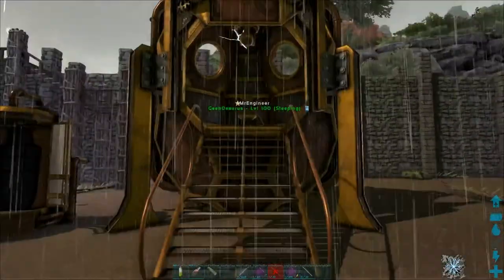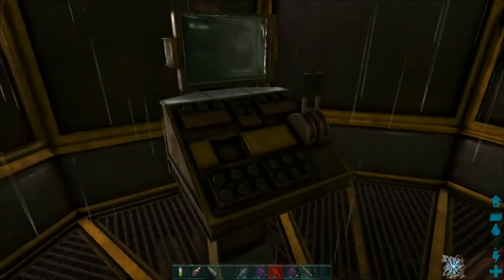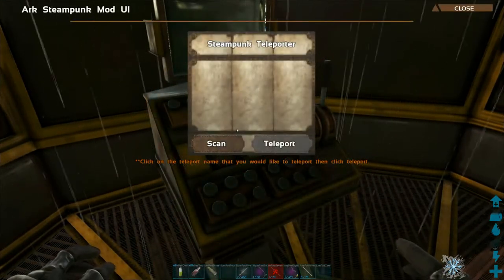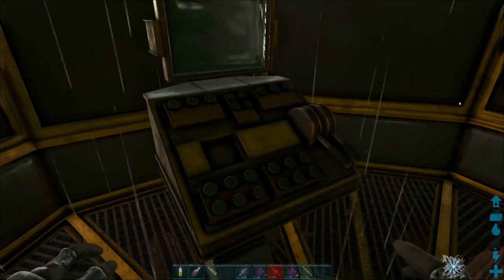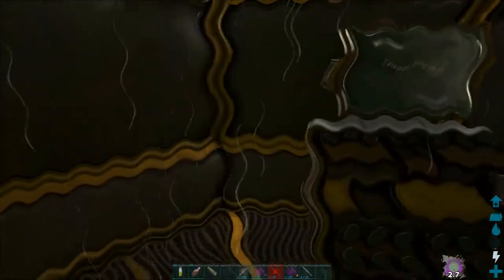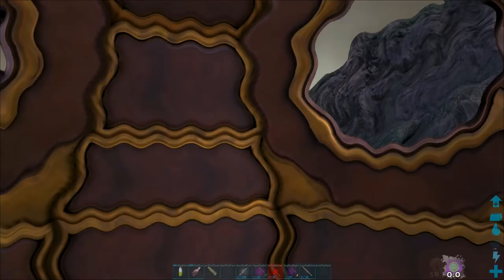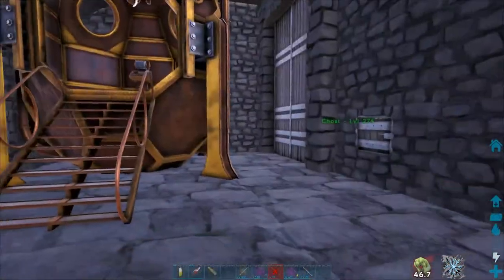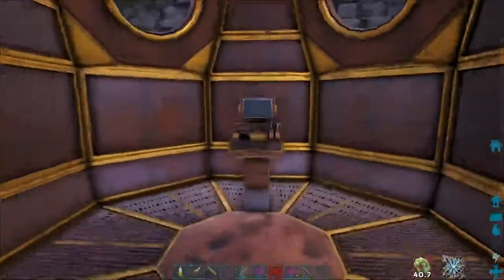Last but not least, we have the teleporter. Basically you can teleport — if you put another teleporter somewhere you can teleport there. It closes, I can't move for a moment, and then poof — of course it lags a little bit, but eventually we arrive at the other base. This is the jungle dungeon base. It is powered by a teleporter matrix, and you have to put a power matrix in there — it has unlimited power. Apparently you can also put a trophy in there.